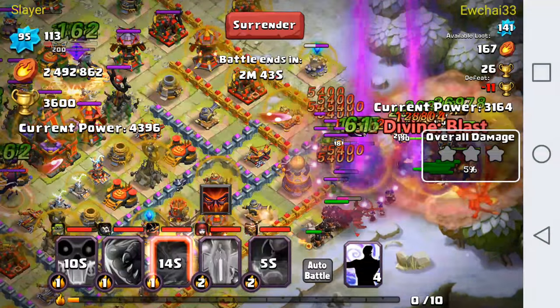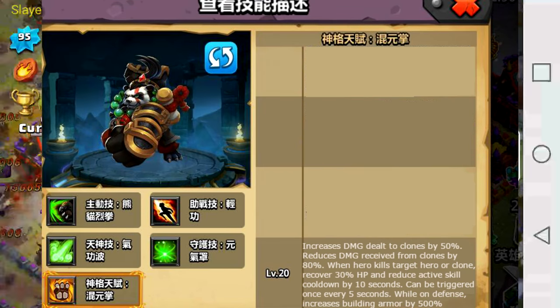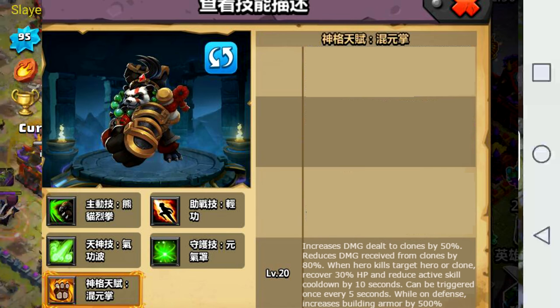Let's just jump in. The first thing on the list is Valentine's Day packs. This will be the same format in every single update — they'll add different jewel packs for every single update. That's not too terribly important.